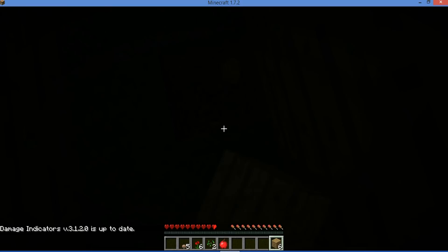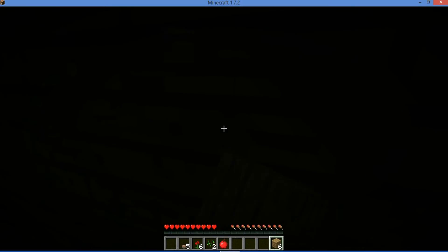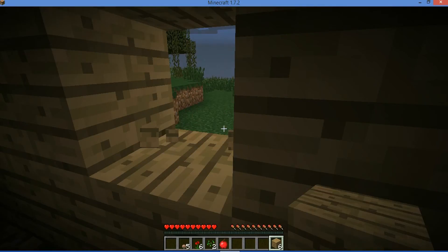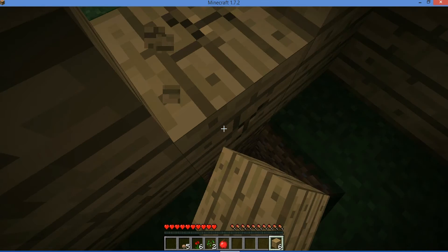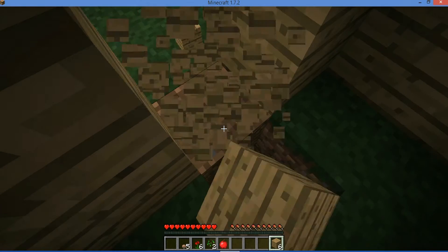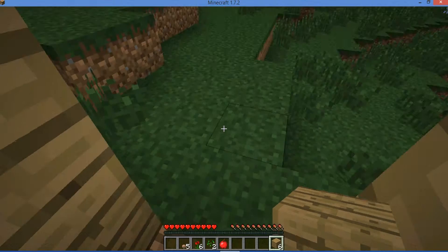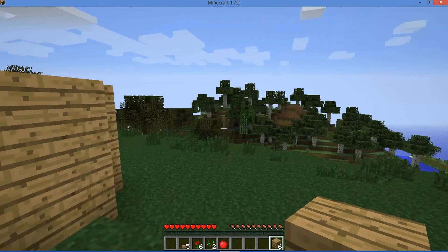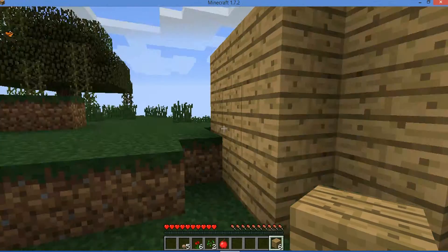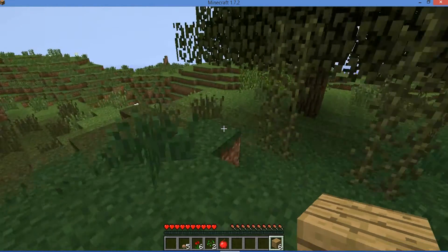It's a dark little hut. We really need to find some coal so I can light the house, but if we don't find any coal today I can just make a hole in the roof to give us a little bit of light.